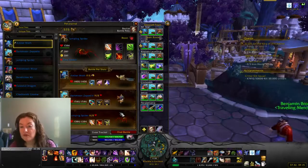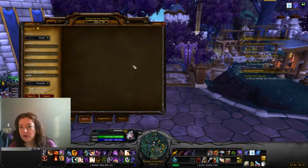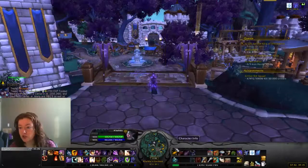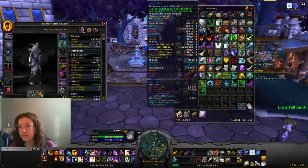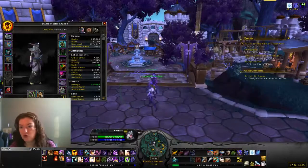Once you have three pets at level 25 you can start power leveling. Once you've defeated 40 of the tamers, you'll get the safari hat, which increases pet battle experience gained by 10%. That's really helpful if you're planning on power leveling a whole group.